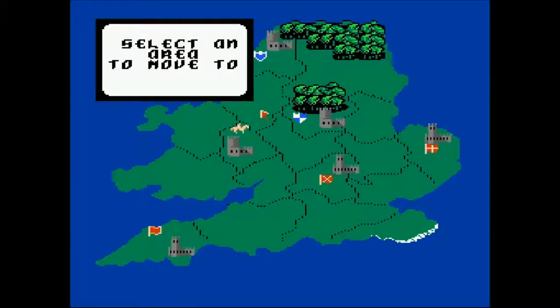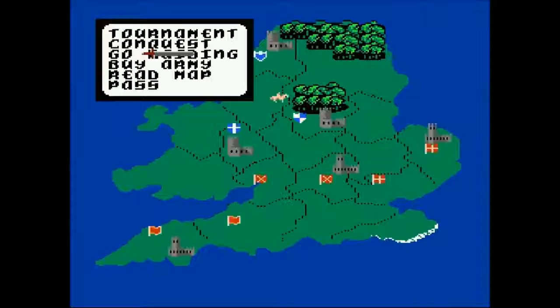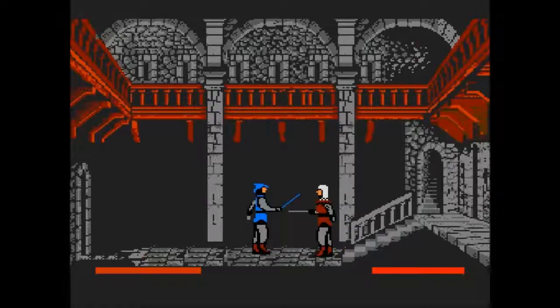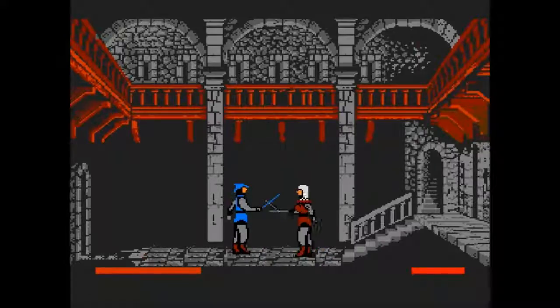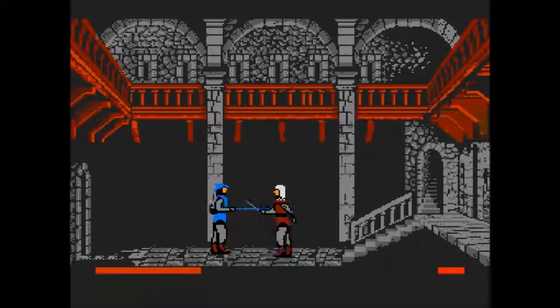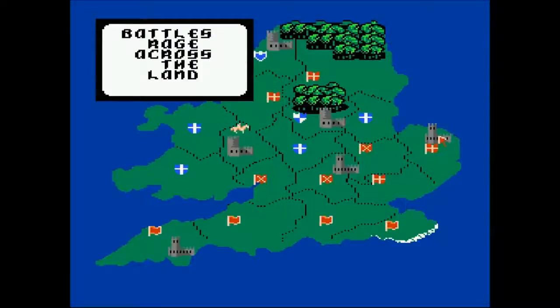It's mostly turn-based strategy, though there are a few action sequences and they are easy as crap. One is when you go looting other castles for gold. All you need to do is win at this every single time — you just stab and walk back. Repeat about 30 times and the gold is yours. The enemy will never be able to overcome this incredibly genius battle tactic.